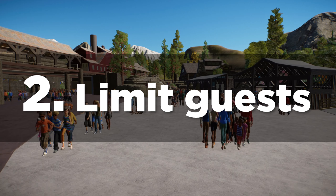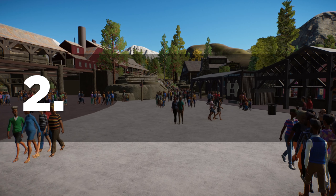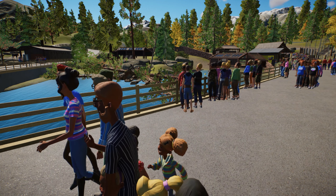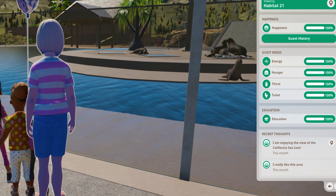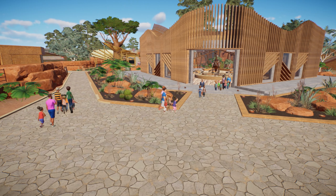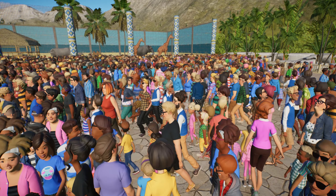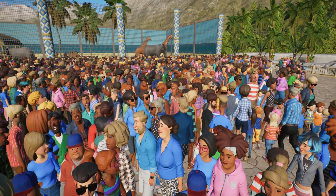My second tip is about limiting guests and staff. The number of guests your game is having to process will absolutely affect performance. The more guests in your zoo, the more functions it will be processing in the background — every guest or group of guests, the game is processing where they're going, what they're doing, what they're thinking, all of the time. I believe Planet Zoo tops out at 10,000 guests and there's a reason for that. When you have a small zoo with 100 or so visitors that's not really an issue, but it's when you're getting into a couple of thousands or more that you may notice things slowing down.